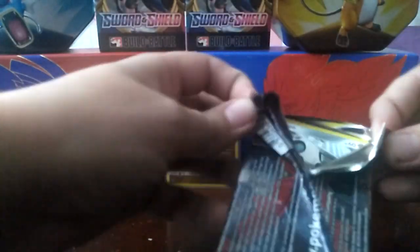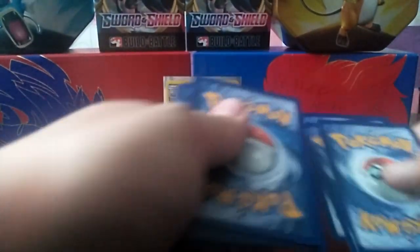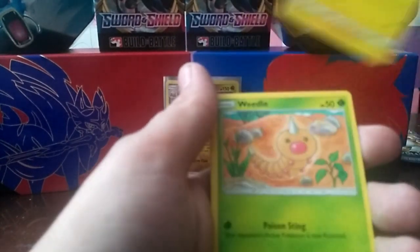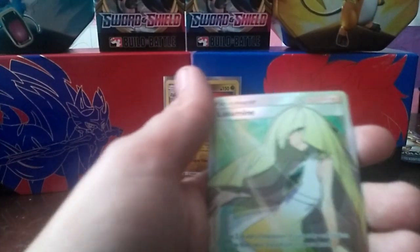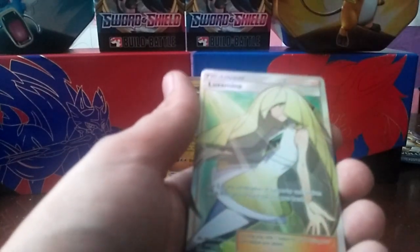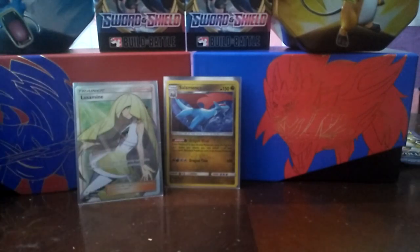So we got Crimson Invasion next. Upside-down code card. We got Metal Energy, Devoured Field, Fight in Memory, Lairon, Aeron, Geodude, Weedle, Skeeto, Starly, and Loose Mine. Oh jeez — Full Art Supporter Trainer! That's awesome. Want to see — actually I want to see the back first. That looks pretty nice. I'm going to measure it later with my little measure tape. We're going to start sending some cards into PSA, because I got some good cards now that I actually want to get graded.